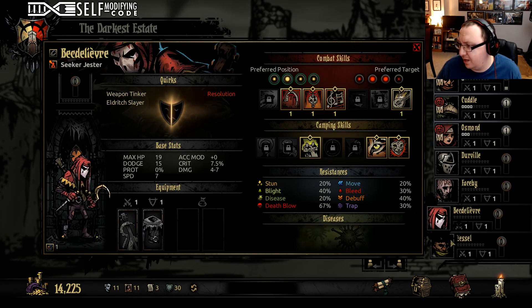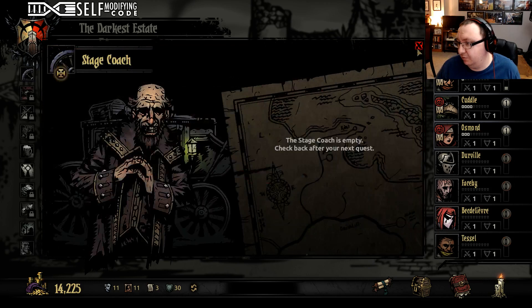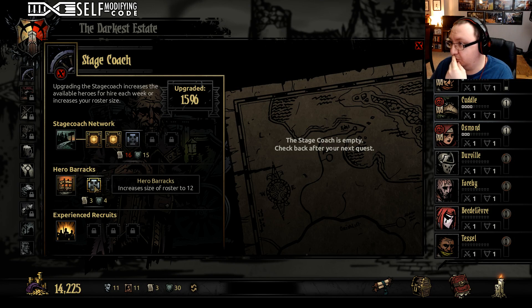Resolution — not that bad. Thin-blooded and known cheat. Okay, it's not terrible. Can we update the stagecoach anymore? No, but we can update our barracks, which we're definitely going to do. So we can't actually rest our healer, and that's kind of bad.